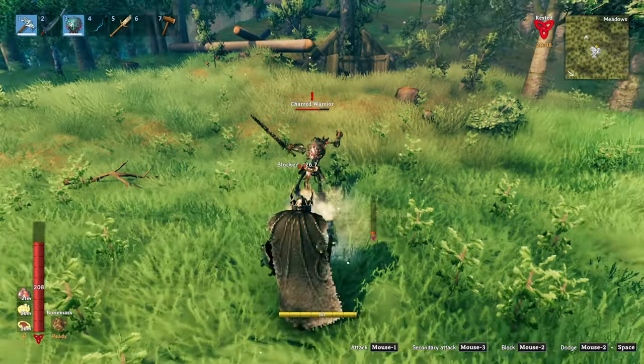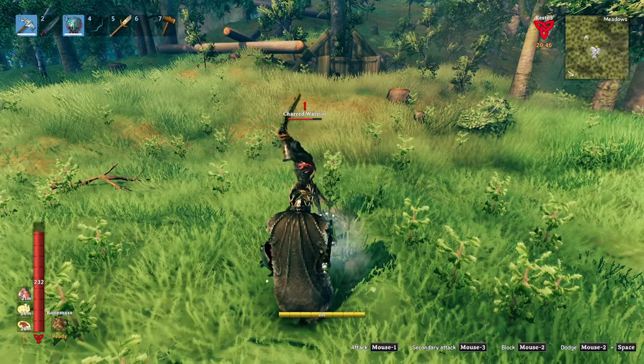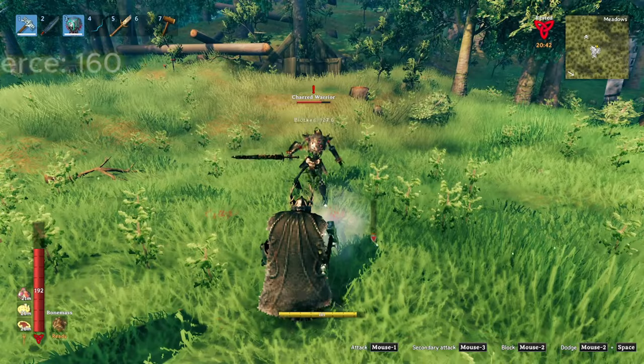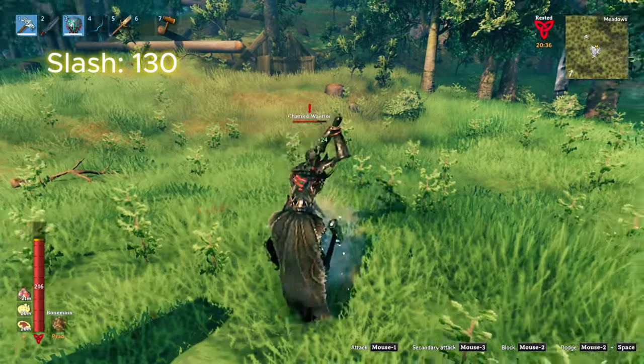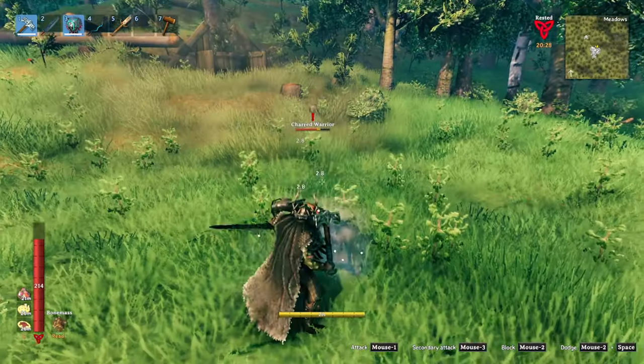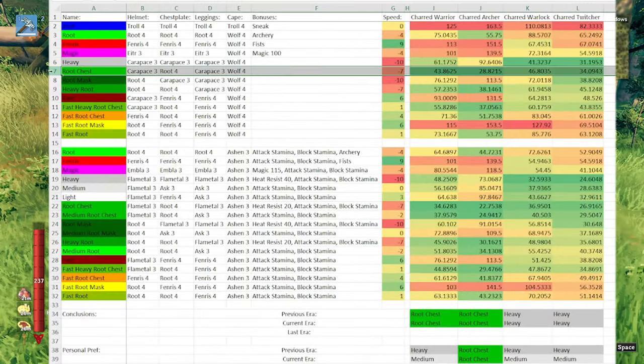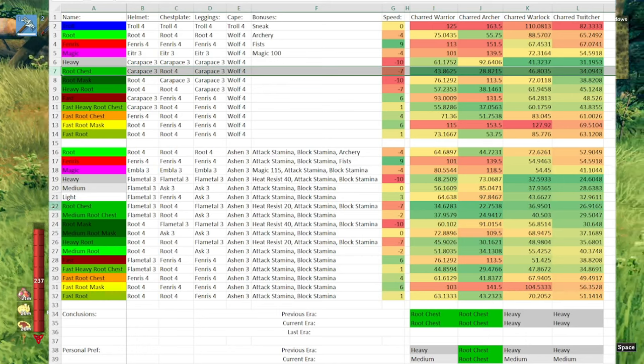The Warrior is my favorite to fight, with four attacks: a swing dealing 150 slash, a thrust with 160 pierce, a feint dealing 130 slash, and a thrust feint dealing 160 pierce. Given this, your most protective armor overall is the root chestplate with heavy armor for this variant.